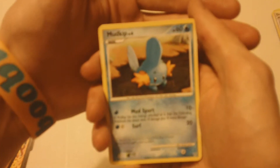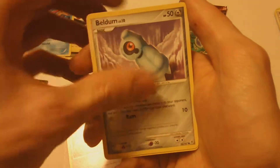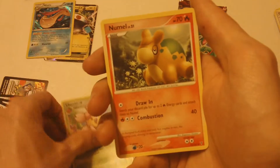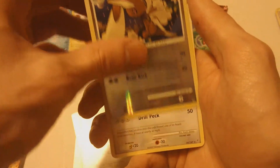Mudkip, let's get that to focus. There we go. Mudkip, Zubat, Beldum, Mime Jr., Serskit, Cherum, Numal, Bibberal. The Reverse is a Lopany, and the Rare is a Dodrio.